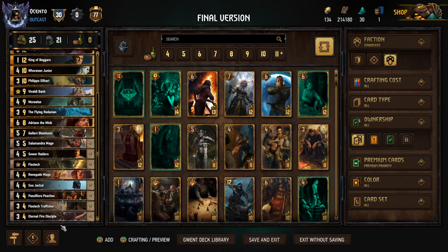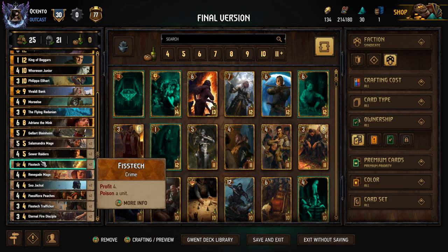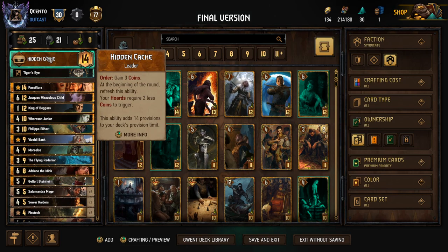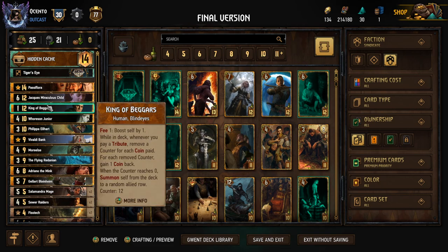Jacques Grandmaster has the tribute for Cobb if we're desperate for that value, and we get the Flaming Rose Footman for extra units on the board to poison or boost. Whenever we play a Fire Sworn card we gain one coin, which has a bit of synergy with things like the disciples — that's an added bonus, not the main reason it's there. It's mainly just the tribute and the spender. Otherwise I'd be putting something in like the Professor in that spot.